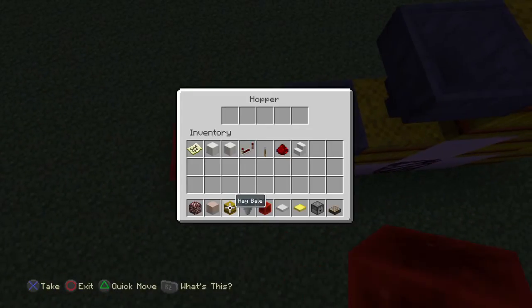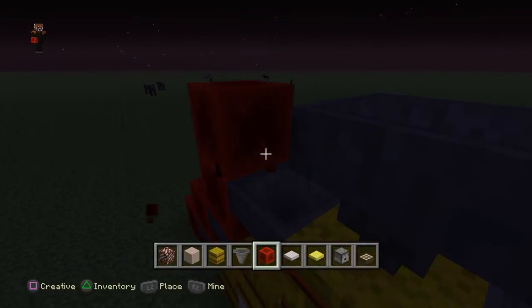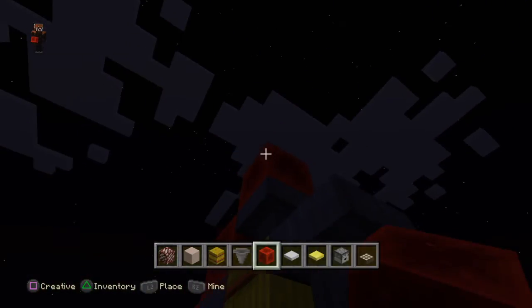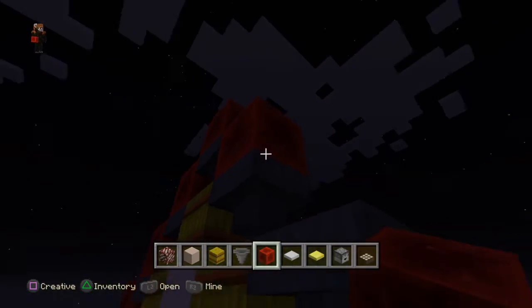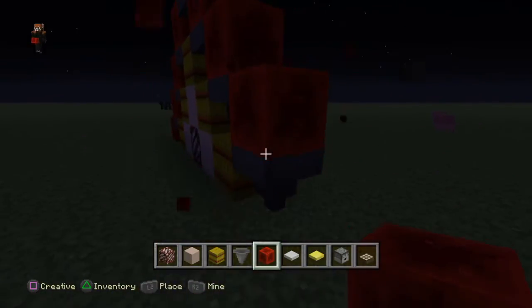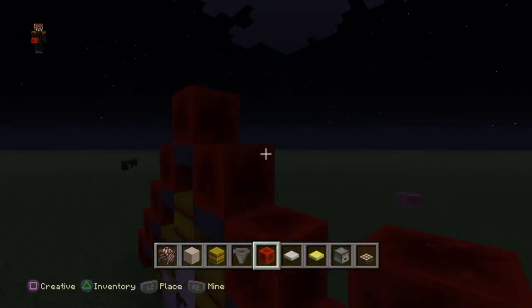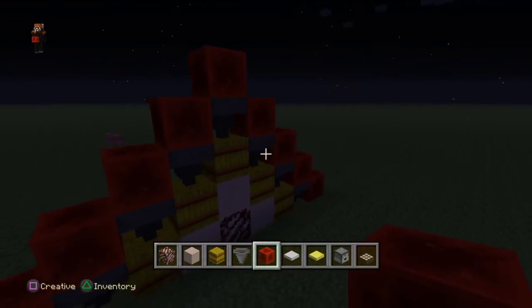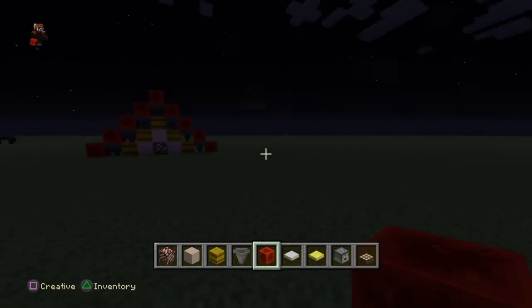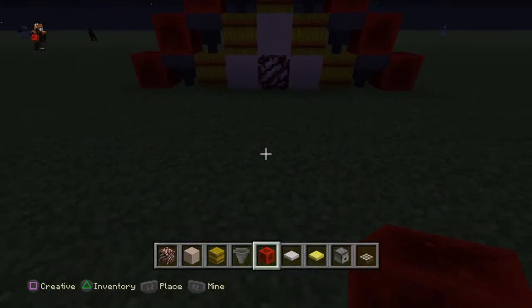Next we have the Block of Redstone. This can be used for redstone builds — it has more power in it than redstone dust, which is pretty cool. It's really easy to find redstone, so if you craft these blocks it gives you more energy just from nine pieces of redstone dust. It powers quite far — maybe a whole line of them placed down.